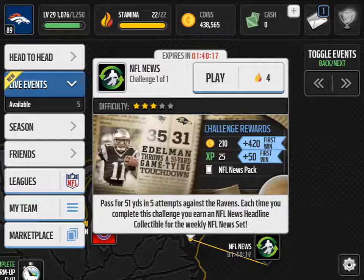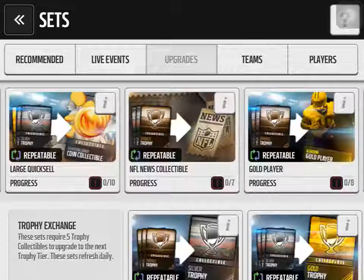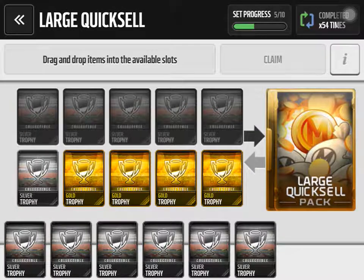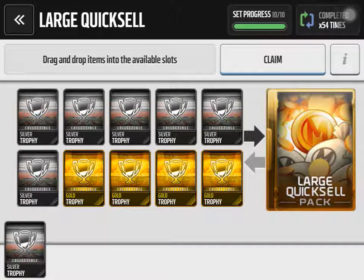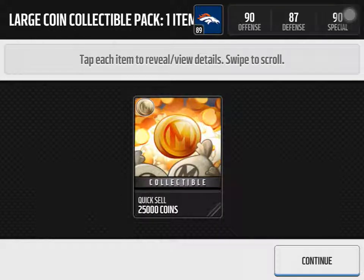To finish off this video, I'm going to do three pro packs and a large quick sell — let's see if we can pull anything good. What I do to get gold trophies is I either sell gold players I get from pro packs or I snipe them for under 2k. You can either sell them for 4k or use them in these packs to try to make a profit — more often than not though, you'll get 10k or under. Let's jump into the pack. We get 25,000 — not bad, could be better but not bad. Definitely made a profit.